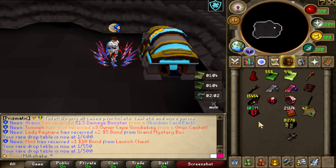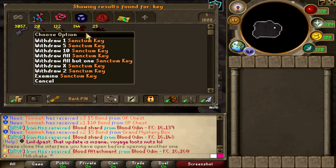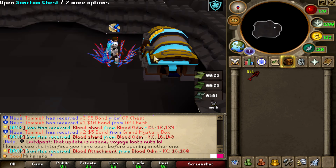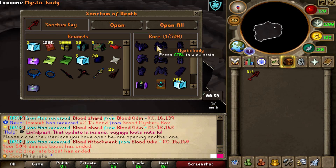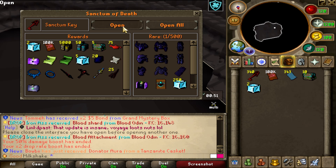All my tokens are gone — I had 300 million and now I'm down to 100 mil. I also saved up a lot of keys from SOD, 344 of them, and I'm just gonna go open them up. Hopefully I get a nice rare drop. I'm not gonna quick-open or open all at once — one at a time is more exciting.